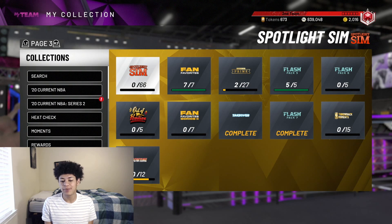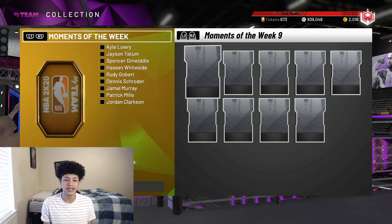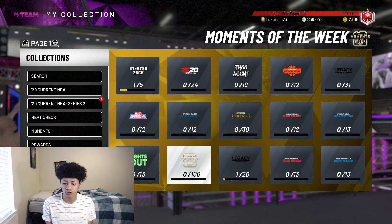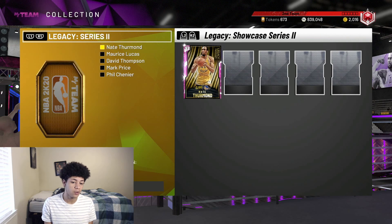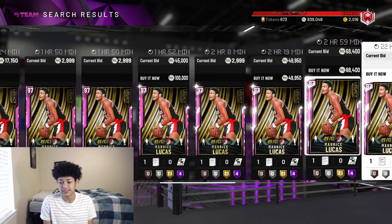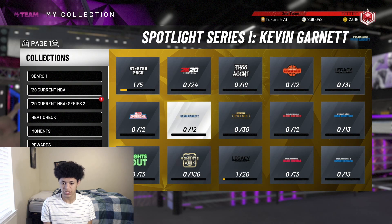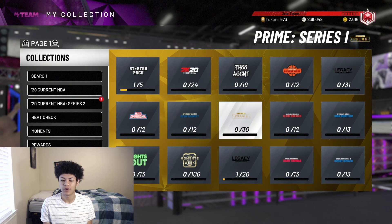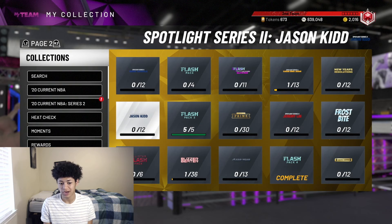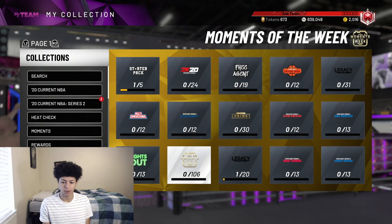Moving on to the bad collections that are not worth completing. Moments of the Week are simply way too overpriced for the tokens you get, and none of those cards are usable. The Legacy collection is also not worth completing — the cards are rare on the auction block, go for too much MT, and are not usable. The Spotlight collections are also very outdated, non-usable cards that go for a good amount of MT. So stay away from Spotlight, Legacy, and Moments of the Week.